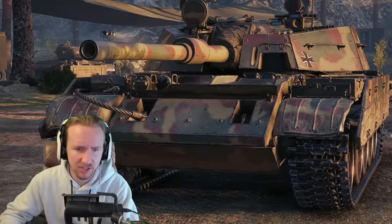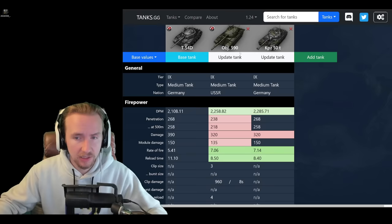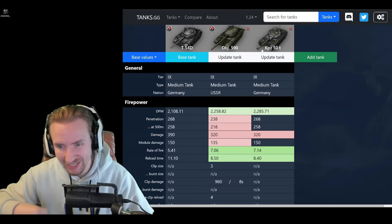That's what Uncle Scrubby Baby is here to tell you today. I'm going to be comparing the T-54D to the Object 590 and the Kampfpanzer 50T — the Object 590 because it is a Tier 9 Soviet Premium Medium Tank, and the Kampfpanzer 50T because that is possibly the crème de la crème of German reward vehicles. The T-54D is premium so it will be making extra credits, while the Kampfpanzer will not, but the 590 is premium as well.